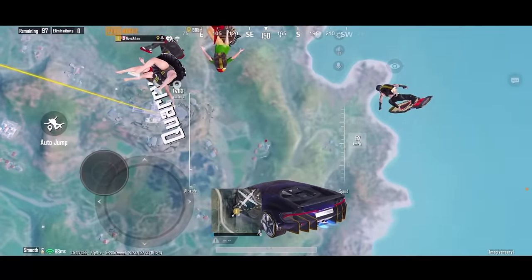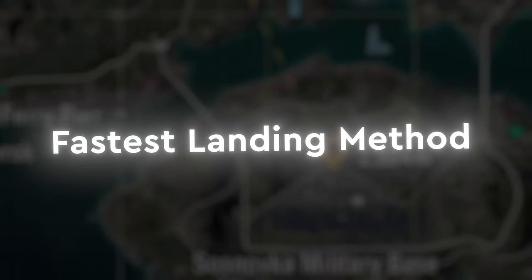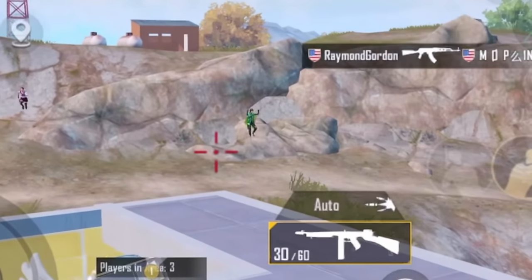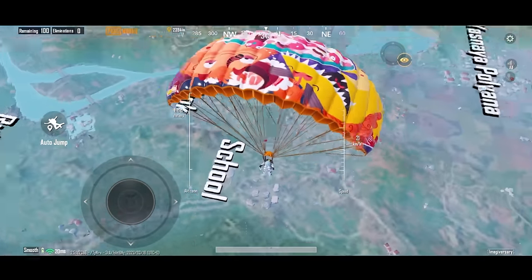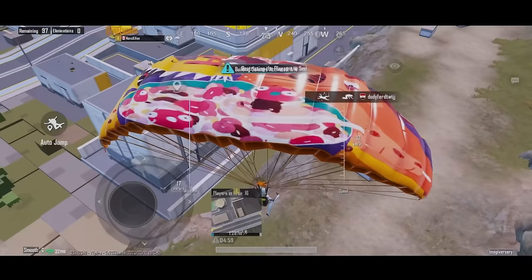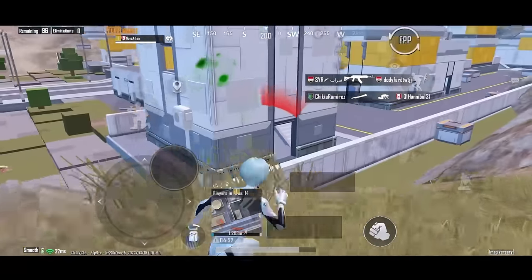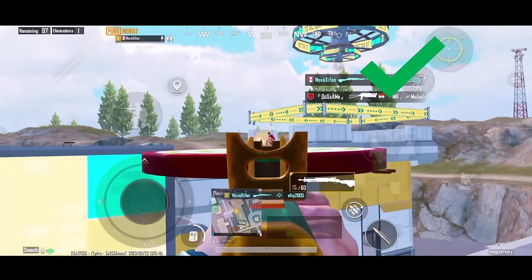Whether you're hot dropping or flying far, this fastest landing method allows you to kill enemies before they get a weapon — from school to military base. I bet lots of you are parachuting based on your instincts, and sometimes it can go really wrong. Using this method, you can be faster than your enemies every single time.